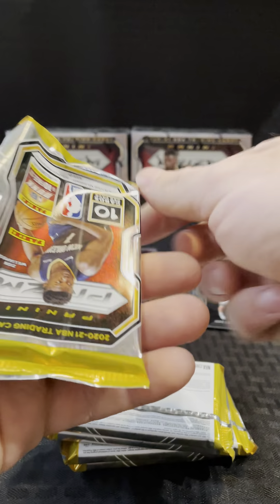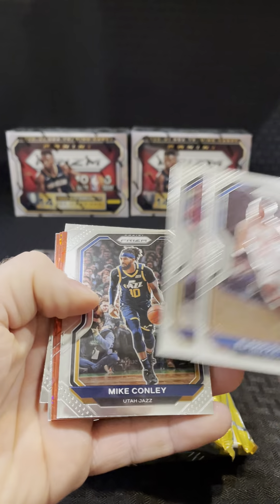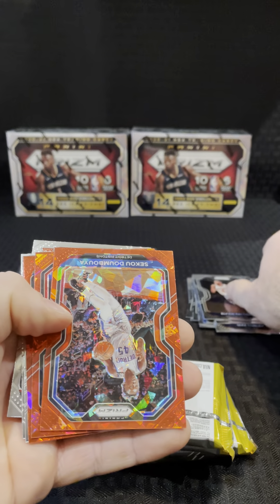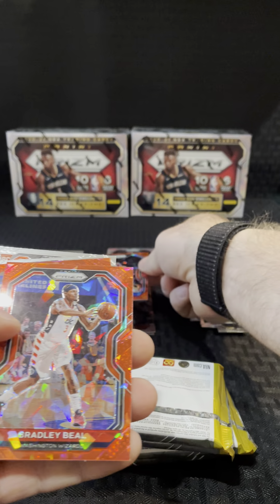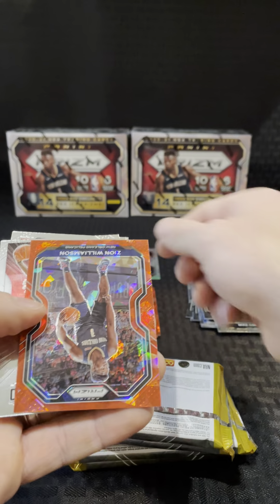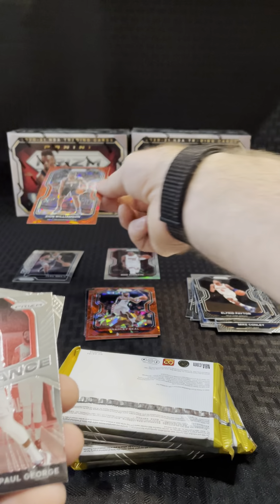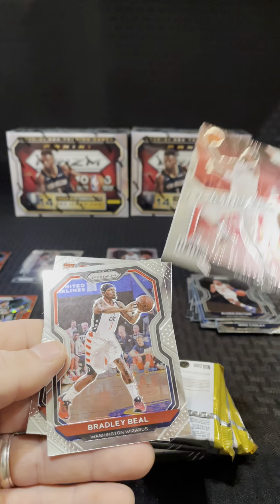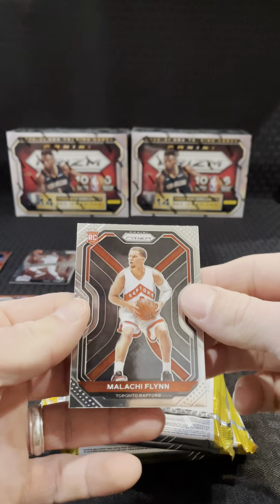No base rookies in that pack either. Alfred Payton. TJ Warren. Mike Conley. Otto Porter. Cicca Dumboya. Bradley Beal. Zion — not bad. Red Zion. Paul George Dominance insert. Bradley Beal base. Malachi Flynn prism.